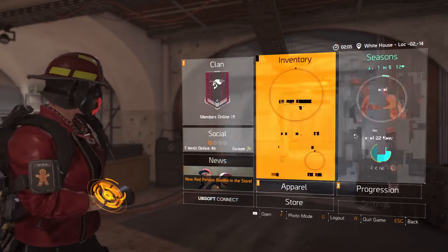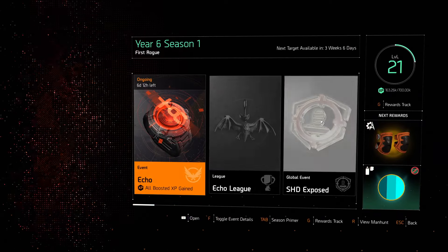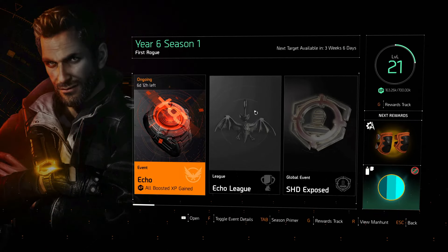If you guys did not know, you can go and activate the new Season. There are a bunch of rewards. We have got — it's called First Rogue — and we've got Echo.